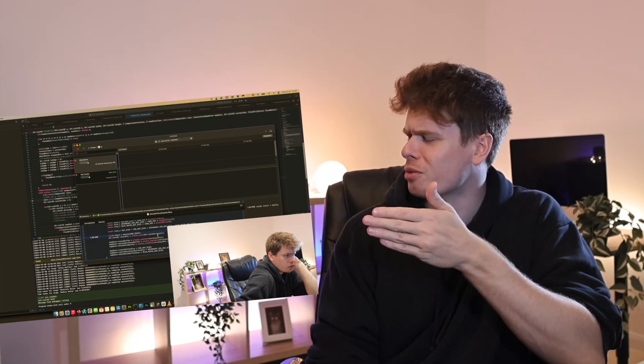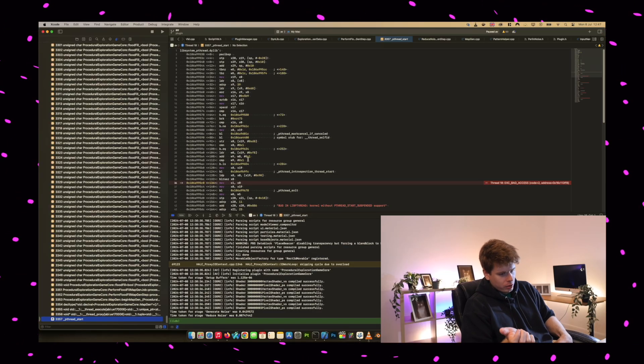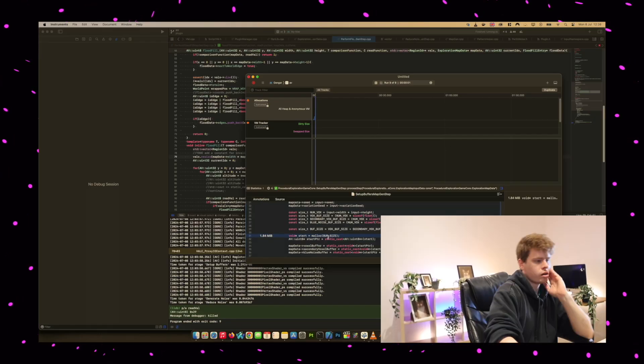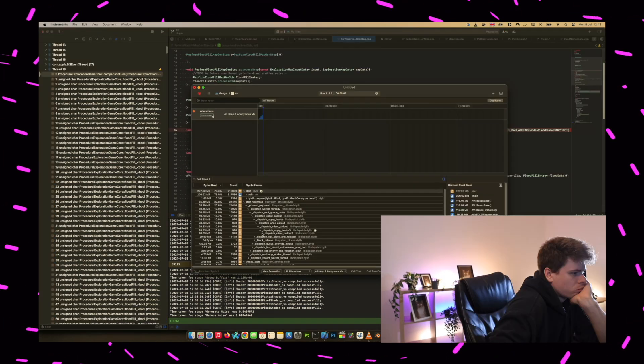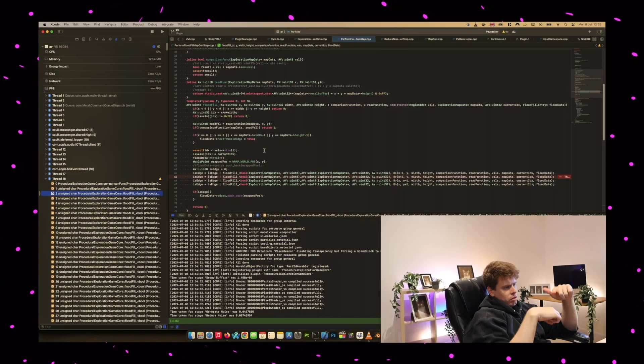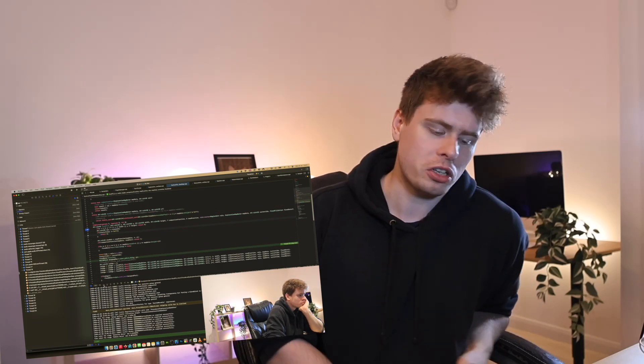There was one issue that stumped me for quite a while, related to flood fill. It started with bad access errors for simple jobs like pushing to a vector. This freaked me out because that implies memory corruption somewhere, so I spent ages going through the code base to figure out where that might be. Unable to find the cause, I even used a memory inspector tool, which unfortunately told me nothing. This genuinely confused and spooked me for a good few days — I admit I cried a little bit.